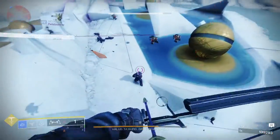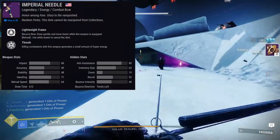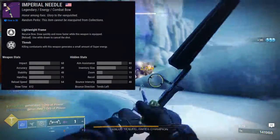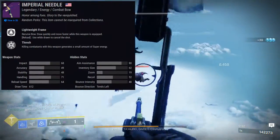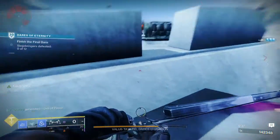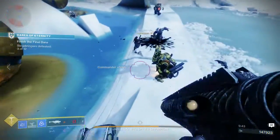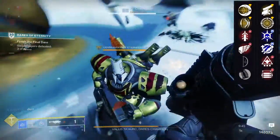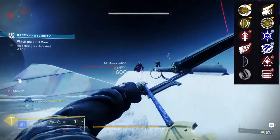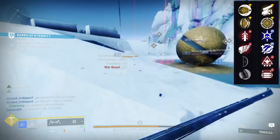Next weapon is Imperial Needle, a legendary combat bow in the Energy slot. It's a lightweight frame, which is really good because it makes you faster. The only reason I put this one in the list is because it is a void bow — we don't have a lot of void bows outside of exotics like Le Monarque. For the first row: Impulse Amplifier, Archer's Tempo, Quick Draw, Killing Wind, Sneak Bow, and Hit Fire Grip. For the second row: Swashbuckler, Frenzy, Thresh, Sympathetic Arsenal, Wellspring, and Opening Shot.